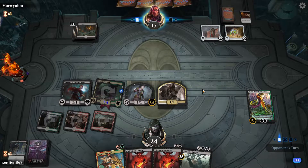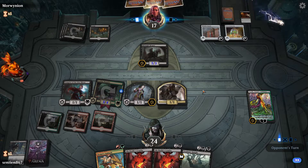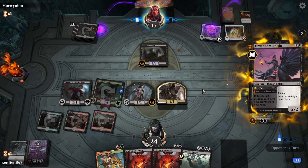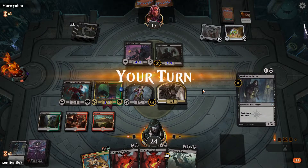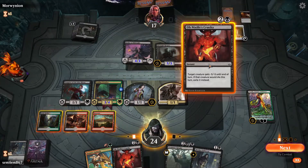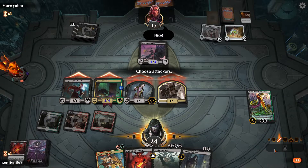Good job. So we do have a lot of prime removal in our hand, but we have a very good board state. They have two mana open. I really would love to see mana. Since Order of the Midnight cannot defend and it's going to kill Vraska, might as well buff up all our creatures.